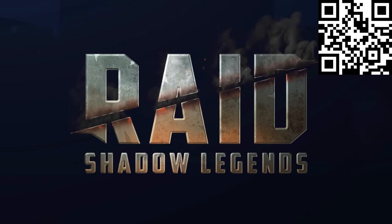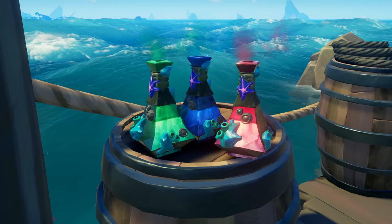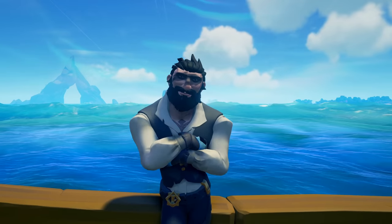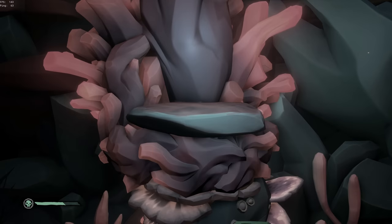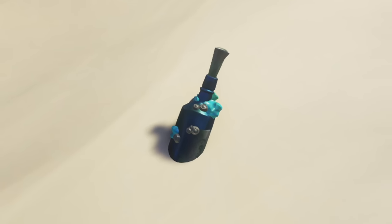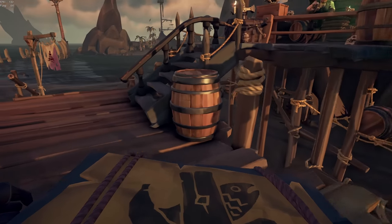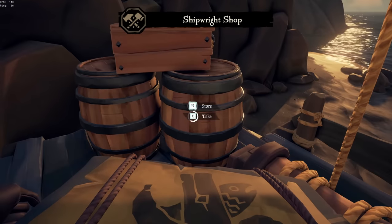Thanks to Raid Shadow Legends for sponsoring this video, and now onto our standard programming. Some of you might be wondering what is stopping people from using the Breath of the Sea to cheese that grind. This particular piece of loot can only be found inside mermaid shrines and treasuries, but only if you have previously acquired a coral message in a bottle. Since these bottles only show up at random with no way to affect the spawn rate, you can see why people kind of stopped bothering with them.